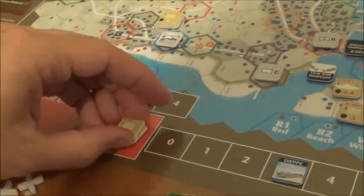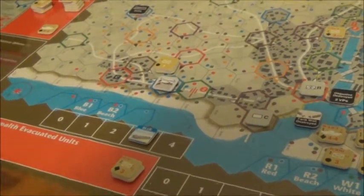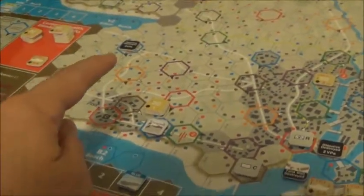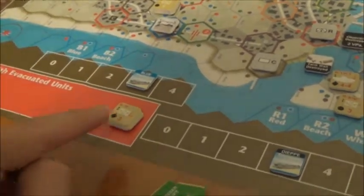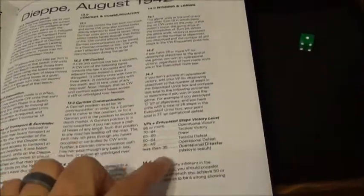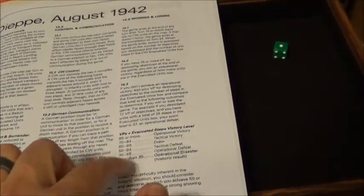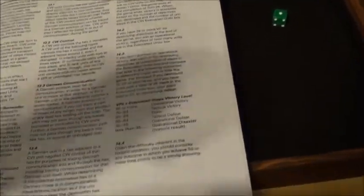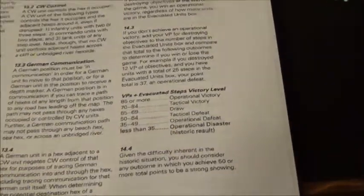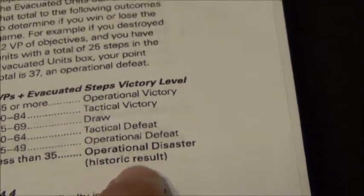The victory conditions of the game are: the amount of victory points plus the number of steps evacuated. You look at the victory chart — basically 70 and above is a victory, 65 and below is a defeat of some sort. The historical result is right in there, so I think I'm pretty close to that already.